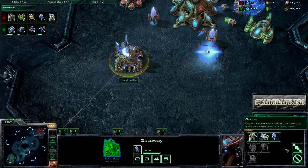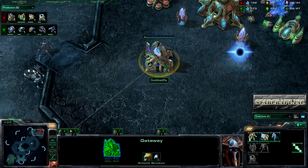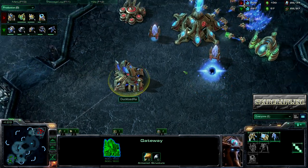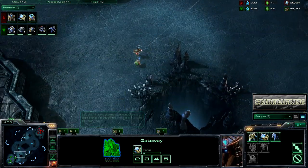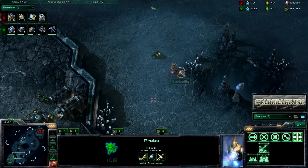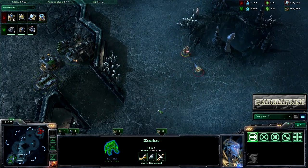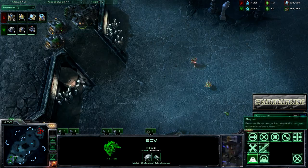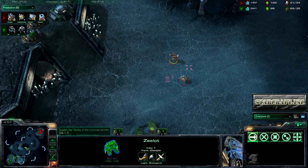This is the trademark Protoss early pressure that White Ra loves so much. Probably getting a second Stalker very shortly. Oh, going for the Sentry instead, making me look silly. What is White Ra going to do with that Pylon? I can't even speculate. Not paying attention to his Zealot, but there he goes, he grabs it now. And he's going to push up the ramp. There's a bunker there now, so I guess he's just going to chill outside.